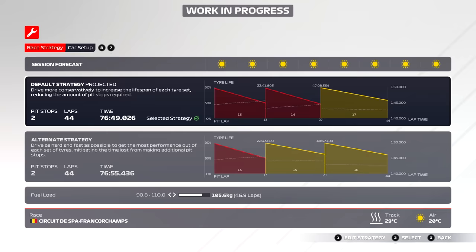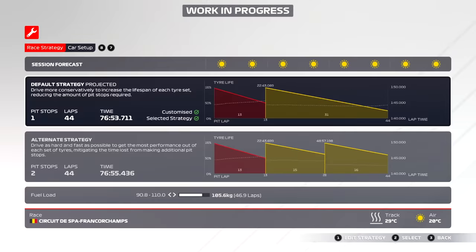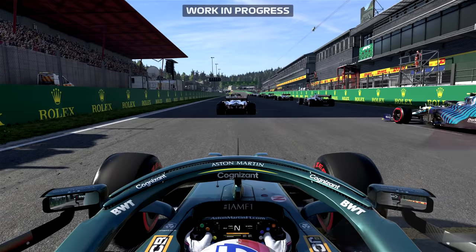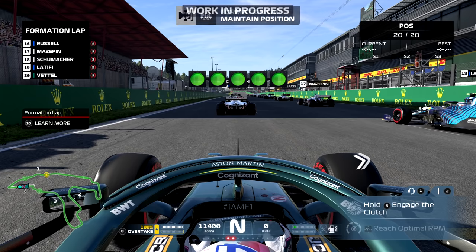Let's talk about strategy - we're going to try and do a one-stop for this race. I have no idea how the tire wear is going to work. I don't know what the tire model is like; I haven't even driven on the medium tires yet, so we're about to find all this out for the first time. I'm not sure what to do with the fuel, so I've just reduced it down to one lap of extra fuel, and we're heading out onto our formation lap now.